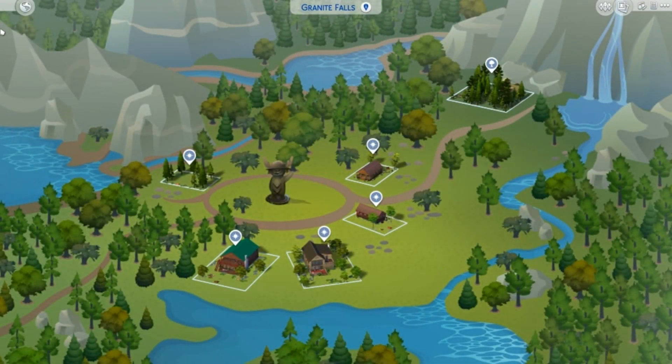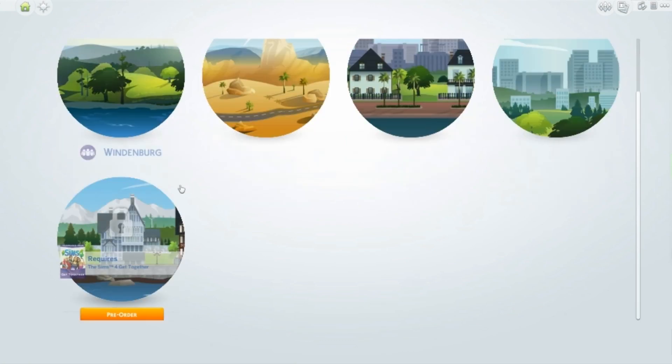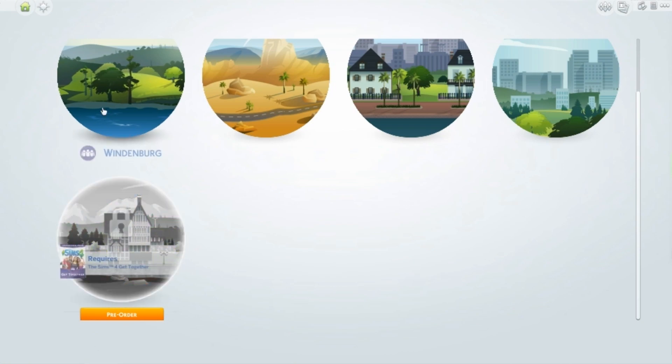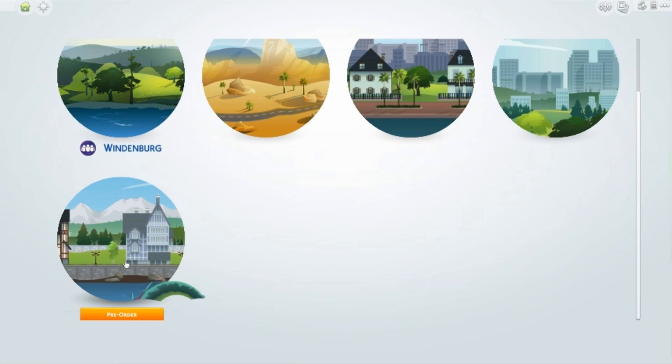We've had fragments of color in the past with the white and blue maps. Whenever we'd hover over certain sub-areas of the town it would give us a little glimpse of color. But now it is completely in color all the time and it's so beautiful. Less than a week from now, The Sims 4 Get Together is going to come out and we'll have access to Windenburg, which will be so cool.